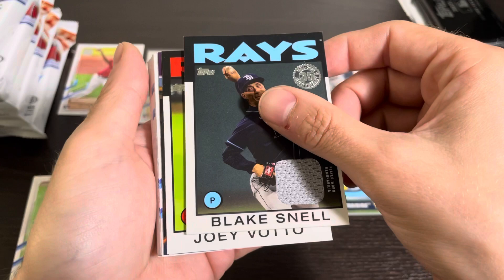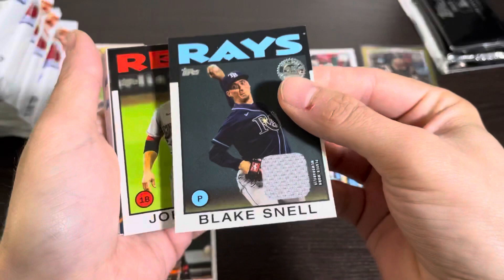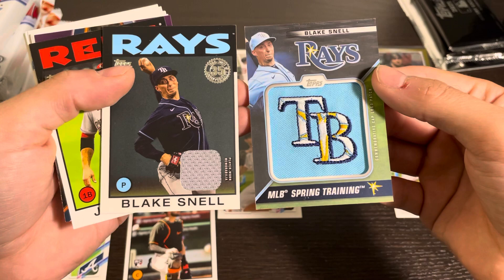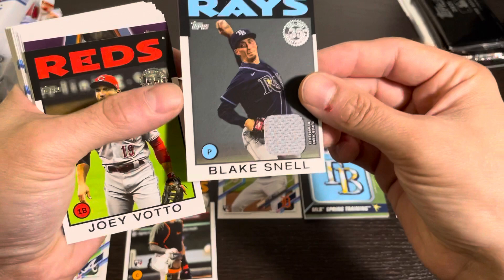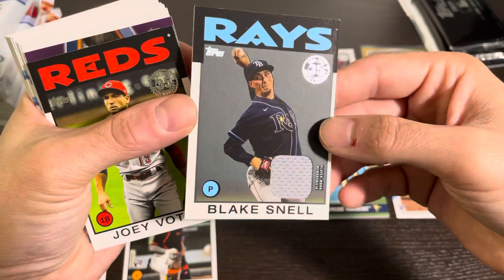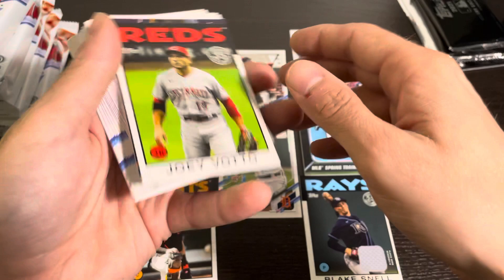And there is our relic. So if you like Blake Snell, this was the box for you — we got two Blake Snell relics in the same box! How about that? Not every day you see that happen. And it's like horribly off center. Topps has got to step up their game, man. If I'm buying a box for $210 and I pull a $1 relic, I would like for it to at least be centered. But whatever, we're going to press onward.